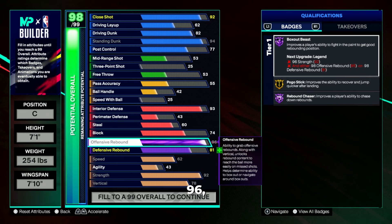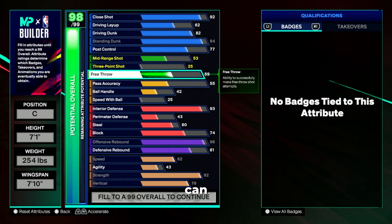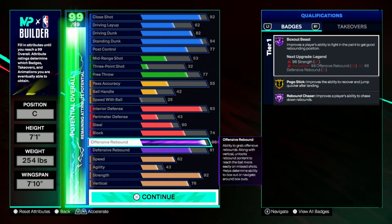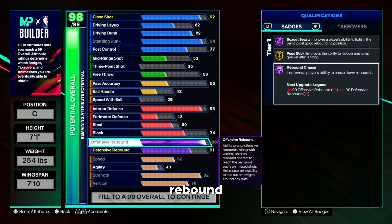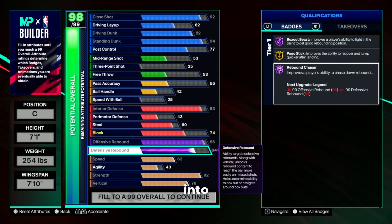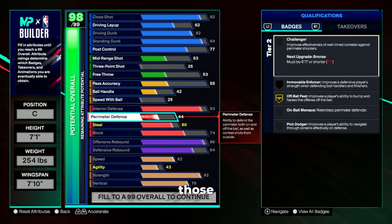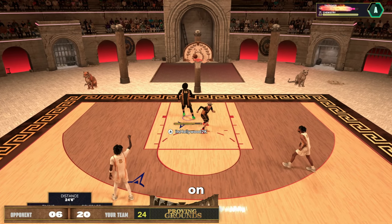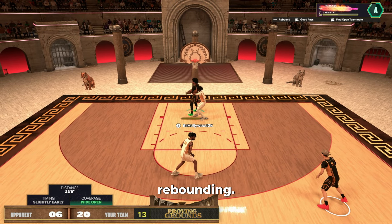Moving to pass accuracy, ball handling, and speed with ball: for pass accuracy we're going to the bare minimum, which is a 55. This gives us bronze dimer so we don't throw passes completely off target and can still hit our open man. This specific build is meant for proving grounds 2v2, where I can stop all post scores because of the interior and block I get. This build doesn't shine much in the playmaking category, but we get enough pass accuracy to get by.